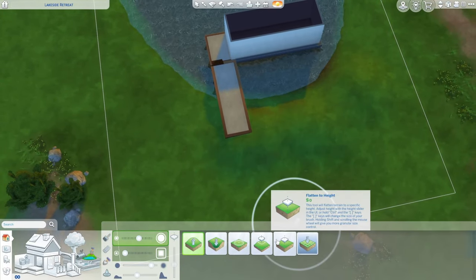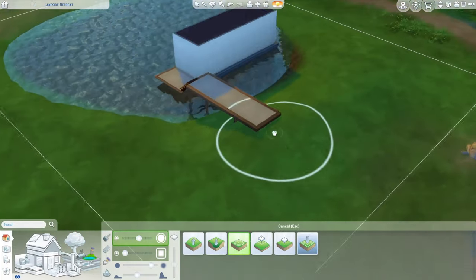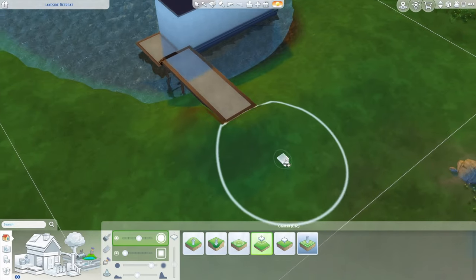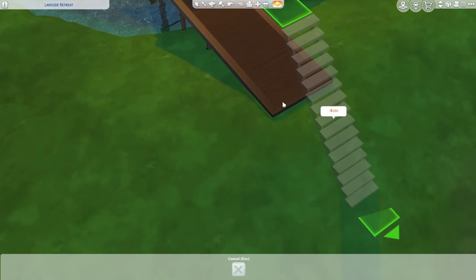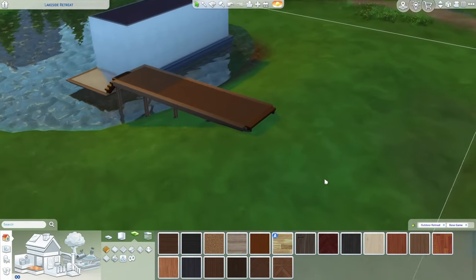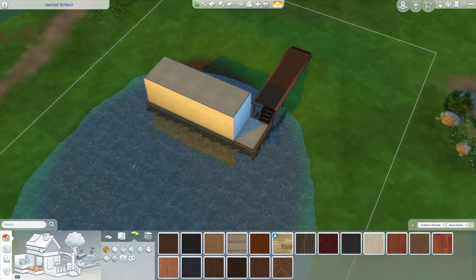Definitely not what I thought I was going to be doing when I woke up. I'll smooth that out — that looks a little bit better. I'm just going to raise it up a little bit more, then flatten and smooth again. We'll use these same steps and place them here — that'll make sure your sims can actually get onto the dock regardless of what else may be going on.